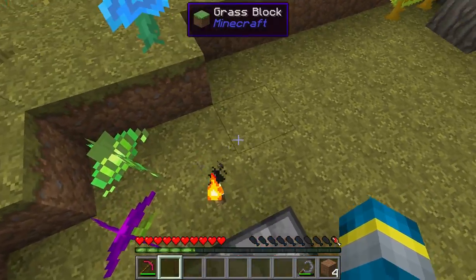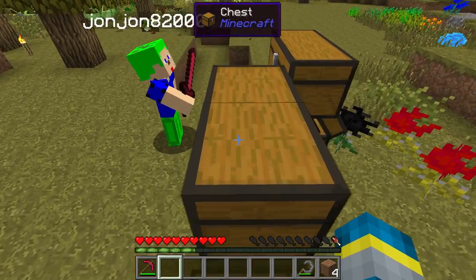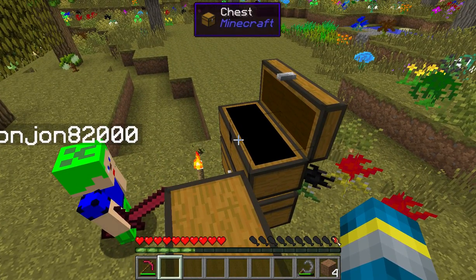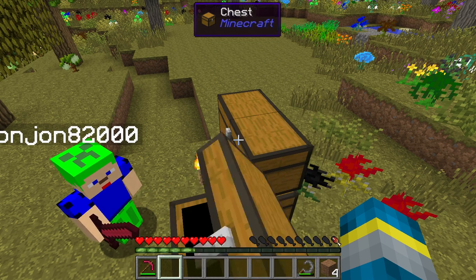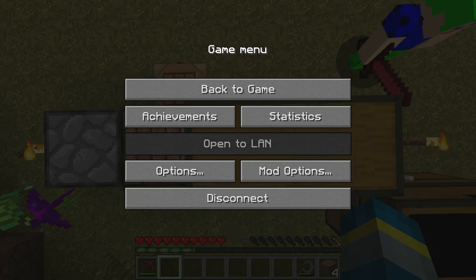We have Twilight Forest, which adds a cool new dimension that we'll hopefully get to — not necessarily early game, but not too far in either. It's a cool dimension. Then we have — okay, this one is pretty much hilarious. Jonathan, you might want to unmute your mic for this one.